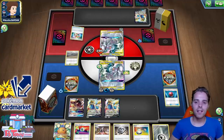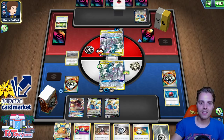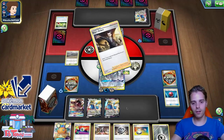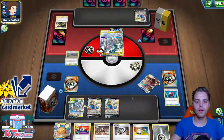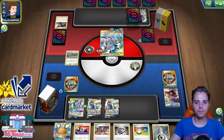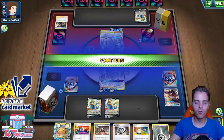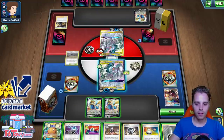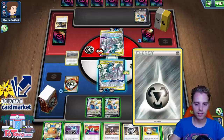Turbo Patch activates — he runs Turbo Patches, interesting, a little clunkier. Energy Switch! He takes down the Mawile — that Mawile play wasn't the brightest idea. He still just needs a Boss's Orders. This is scary. We're probably going to Marnie or Reset Stamp him. We knock this guy out for sure. Maybe use Ditto and Boss's Orders. We can manually retreat — that's also nice. Attaching here, Energy Spinner, putting two Metal. We're not going to Marnie just yet — we really want to find Boss's Orders right now.